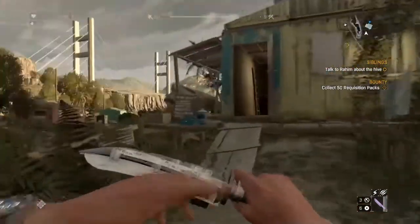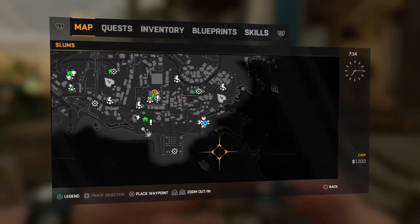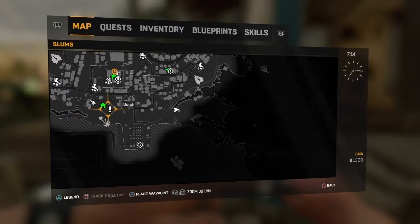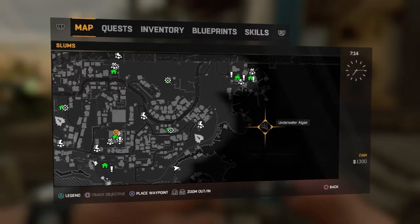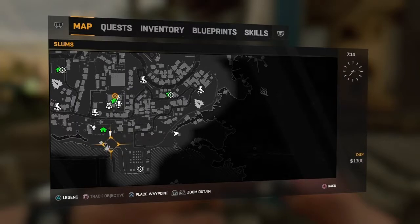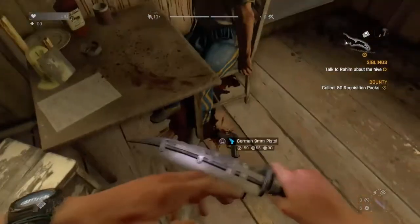This is where you actually get to find your first gun. You're gonna go to the shack over here — I'm gonna show you on the map. This little shack right here, it's right next to this railway, basically next to whatever this is near the edge, right next to the underwater algae, right next to the toxic area.